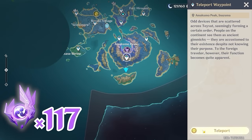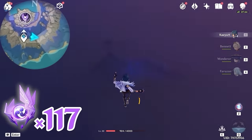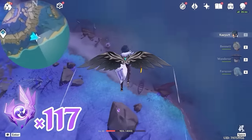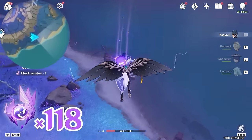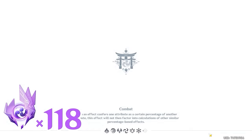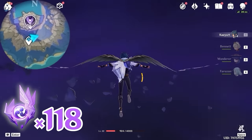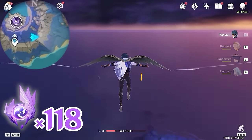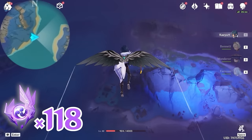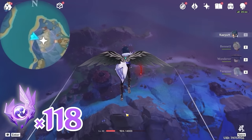Then let's teleport back, and let's glide towards east, right side on the minimap. Then keep gliding towards east, and glide towards this island. This one is floating on the rock.